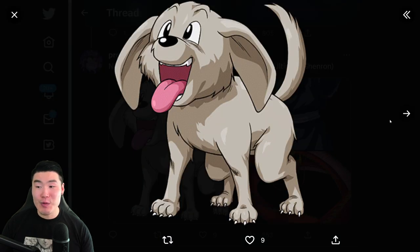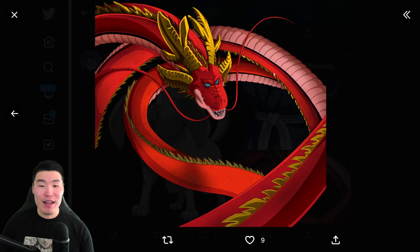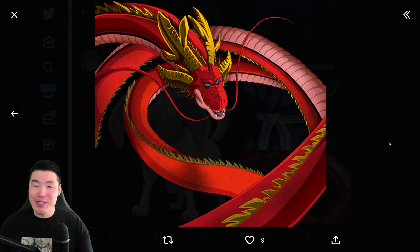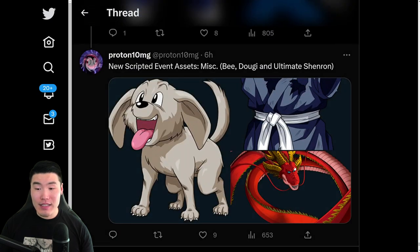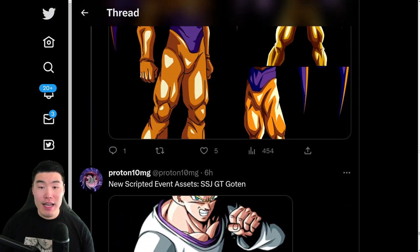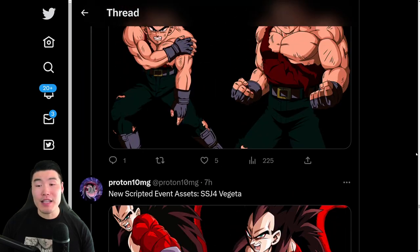So these are the final scripted assets. We have Beerus, a Gi, and a Dragon — Ultimate Shenron. I was kind of hoping the last thing would rhyme — Beerus, a Gi, and Ultimate Shenron. So those are all of the assets, guys. I really like this Shenron asset, I might save that too for future use. But yeah, that is everything that we got from this data download — it's a lot.